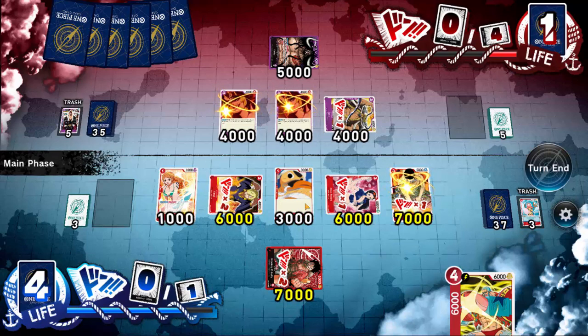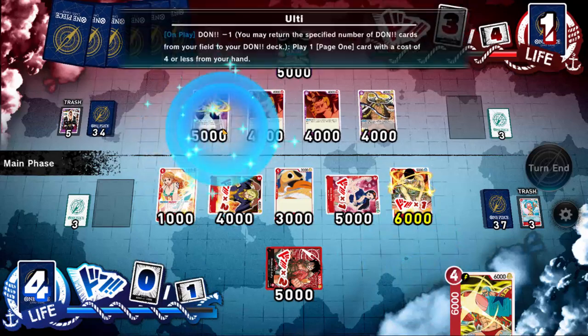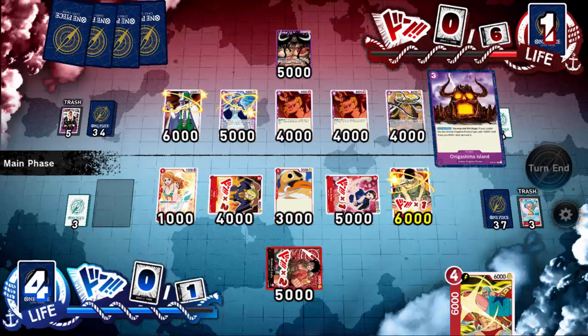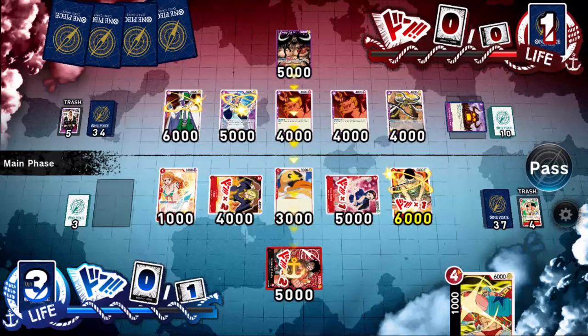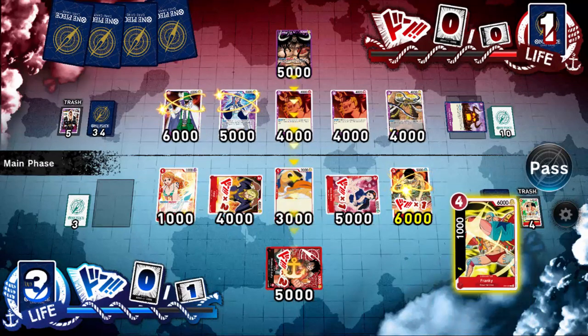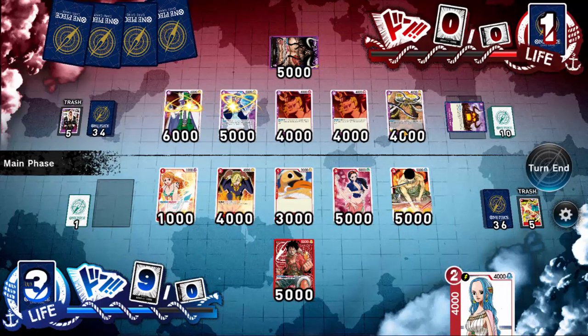What I could have done was attach one of my Don to this dude and take out that resting character, but they can only attack four times and I've got four life — I can counter and block, so I think I'm going to be okay, although I am running out of cards in my hand. They play another character — Ulti has Summoning Sickness. That skill lets them play a card for free, and they get down their Stage card. This is: if your leader has an Animal Kingdom Pirates type, you add a Don card from your Don deck and rest it. Am I going to counter here? I only need to get two attacks through next turn, so I am going to choose to counter — I want to save myself a little bit. Remember, they might have three characters to attack with but they've got 4,000 power and my leader's got 5,000, so in order to attack with any of these they have to buff it up first.